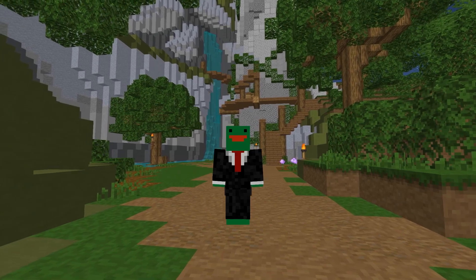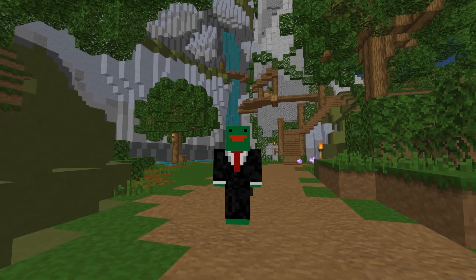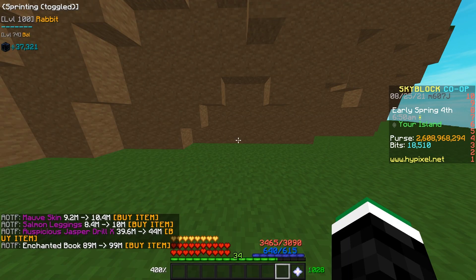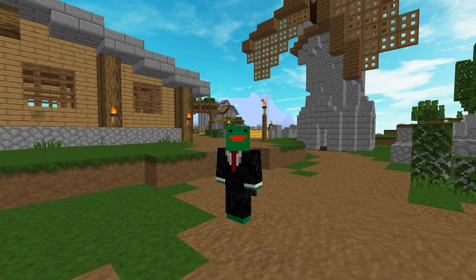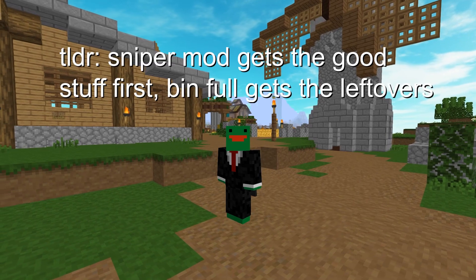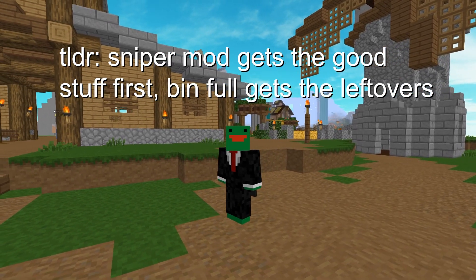The current auction house website that iCheppy has developed will also be turned into an AOTF feature called BinFull. This allows you to run the slash AOTF bins command and see all the current flippable items on the auction house. The main difference with this and the sniper mod is that the sniper is a lot faster, so you're always able to buy the good flips first, and the sniper only looks at flips being put up, while BinFull looks at every item already on the auction house.